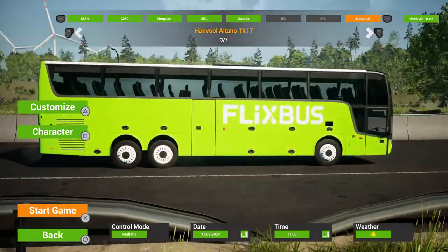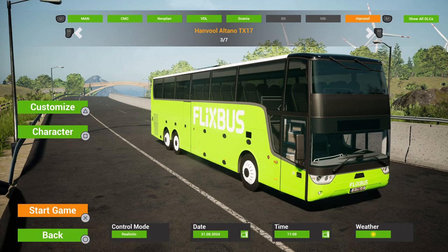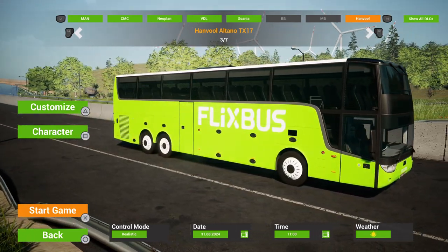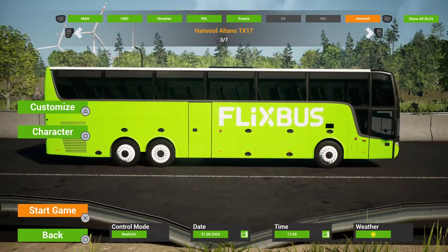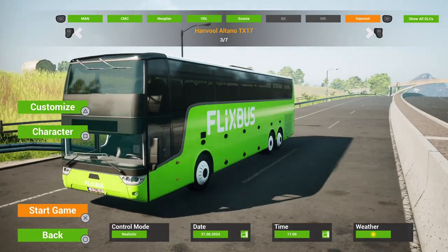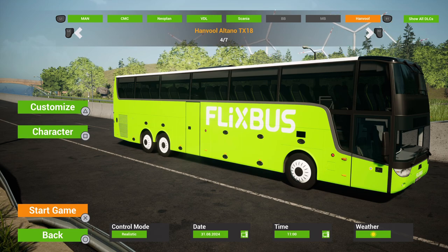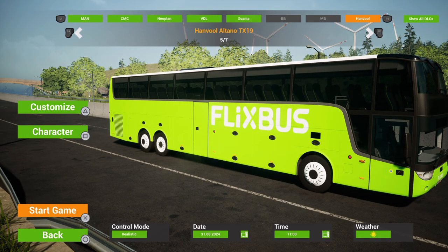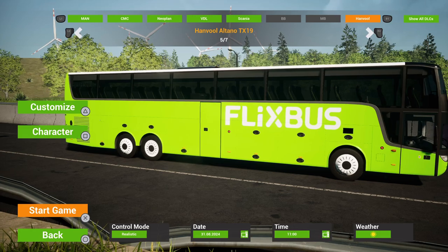It's not a double decker - I know it kind of looks it but it's not - because you've got the luggage underneath. When we get in you'll see it. They are a bit weird, let's be honest. So there's the TX17, the TX18, and you guessed it the TX19, which is a double axle, double rear axle version - quite a lengthy bus.